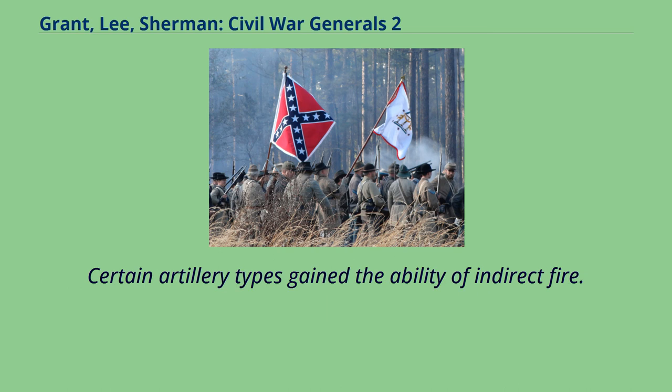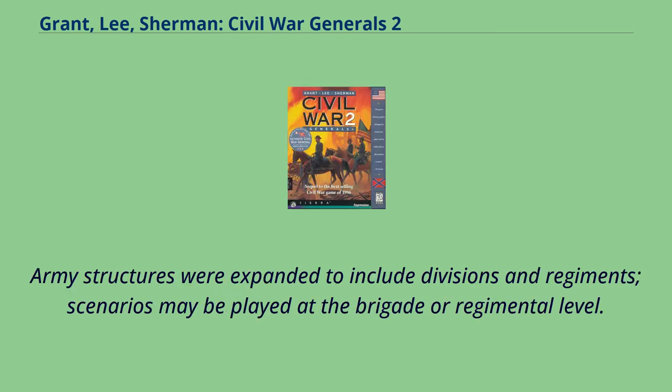Improvements from Robert E. Lee, Civil War General included the addition of several new units, including mortars, siege artillery, and naval vessels, new terrain types, more detailed graphics, and larger maps. Certain artillery types gain the ability of indirect fire. Army structures were expanded to include divisions and regiments.